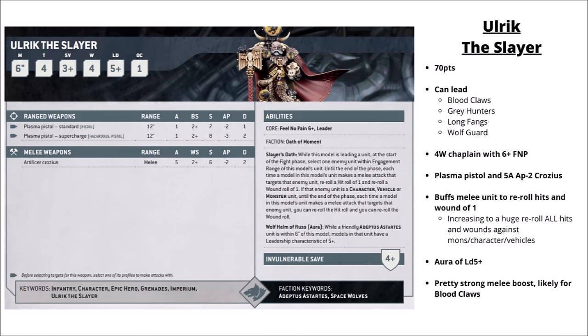On to power-armoured characters — first up is Ulrik the Slayer. The Wolf Priest is 70 points, fighting in close combat with his Artificer Crozius at Strength 6, AP 2, Damage 2, and also gets a Plasma Pistol. He's somewhat limited in the units he can join, with Blood Claws or Wolf Guard being the most interesting given his melee-boosting special rules. In combat he adds really quite a lot — re-roll hit rolls and wound rolls of 1, usually a 35% damage increase — but then if you're in combat against an enemy character, vehicle, or monster unit, that gets replaced by re-rolling all hits and wounds. That's a pretty crazy damage increase against a lot of things you're quite likely to be fighting. He seems particularly strong paired with Blood Claws — loads of cheap mid-strength melee attacks on the charge — and makes his own combat ability really quite scary too. Overall quite fun, paired with a cheap unit to punch up surprisingly hard.